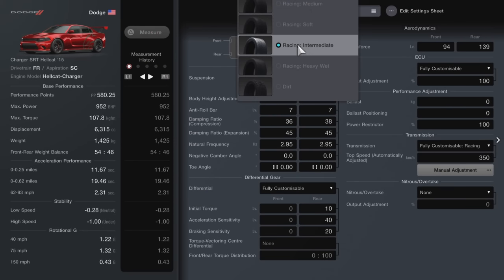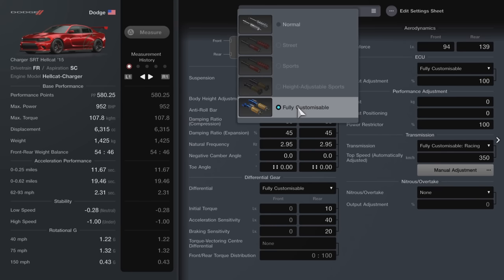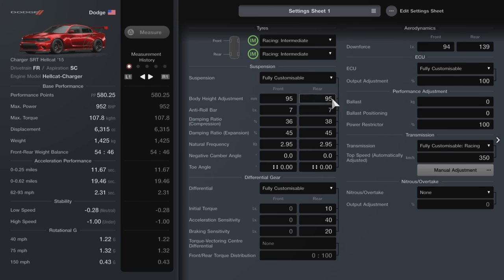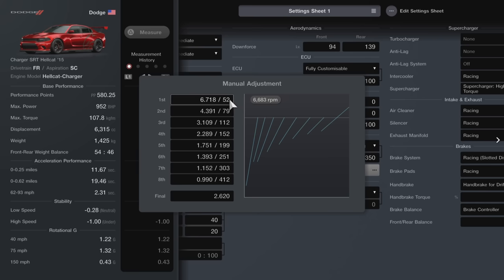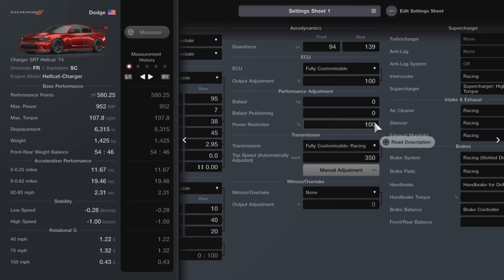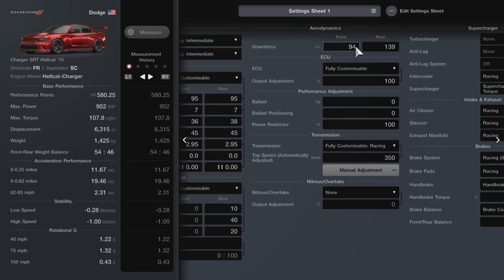In terms of the tune itself, mine's a little bit different from Raddy's — it's going to have extra downforce and we're going to be using the intermediates for this build, though you can use the sport softs if you want as they are quicker overall especially once it dries out. Fully customizable suspension: 95 on the high, 7 on the roll bar, compression is 36 front and 38 rear, expansion is 45 for both, natural frequency 2.95 for both, camber angle 0, toe angle 0 for both. On the fully customizable diff it's default settings. We've got the fully customizable racing transmission — no need to change gear ratios. The fully customizable ECU is installed but we're not restricting or adding ballast.